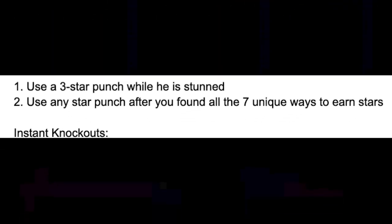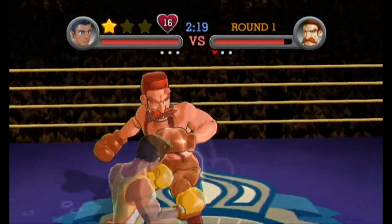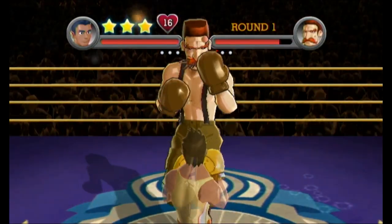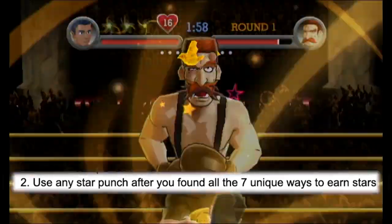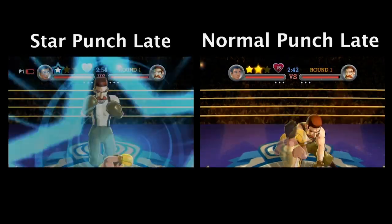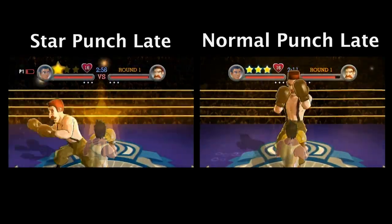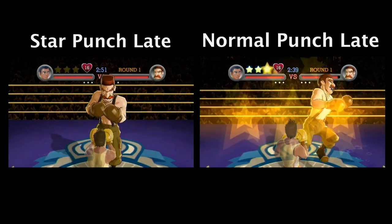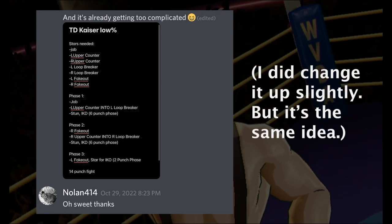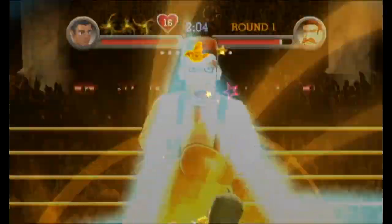So what about the other instant knockdown Kaiser has? Well, one of the problems is trying to navigate and earn all 7 ways to earn stars without using too many punches. Kaiser has 7 attacks total, but that doesn't simply mean 7 punches — there are moves he performs if you miss a star punch or punch him normally and it misses, meaning using an extra punch. Earning a star on the opposite side counts as a unique star too. Sonic Fan was kind enough to give me a strategy layout involving using a 3-star punch while he is stunned, so we are going to be using both of the instant knockdowns.